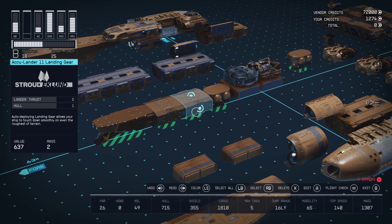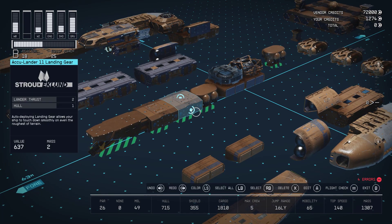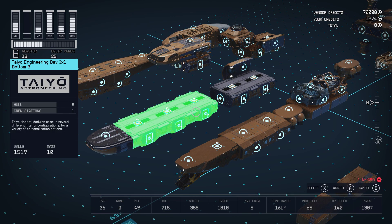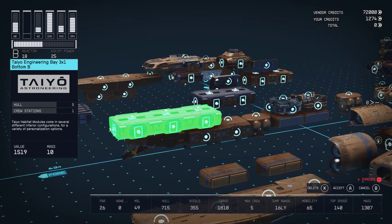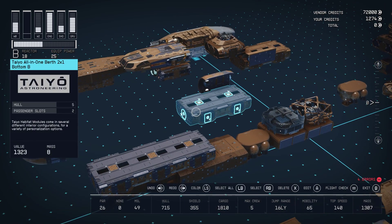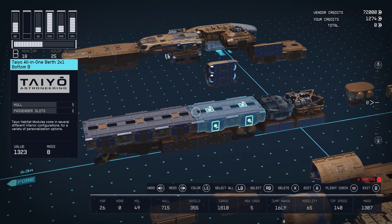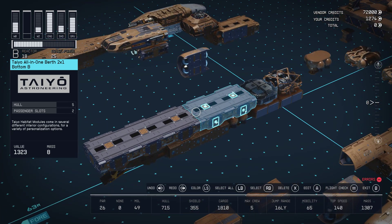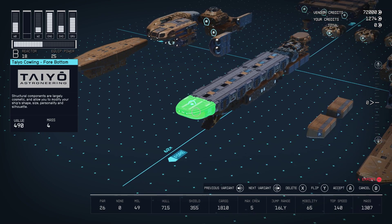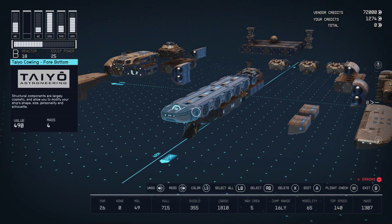Now we're going to start from the front and work our way back. We're going to start with the boat half and then work our way to the interplanetary ship half. Starting with the boat half, we have what I call the runway. We have a 3x1 from Tayo — that's going to go plop right on top there. An engineering bay, great for crew stations — this one has one crew station. And then we have another all-in-one 2x1 that goes there, useful for passengers. Then we have the tip of the boat: the Tayo cowling for the 4 bottom — fun to say — at the tip of course.